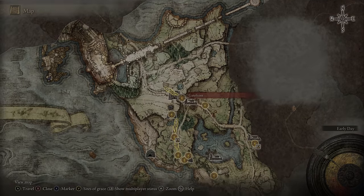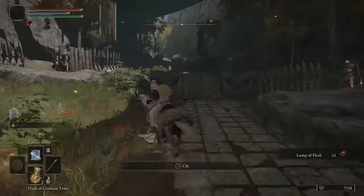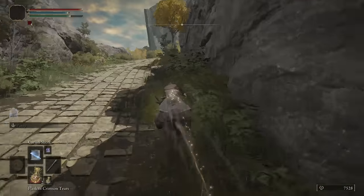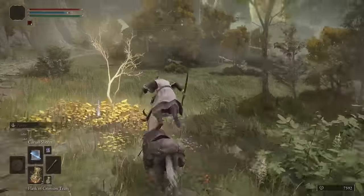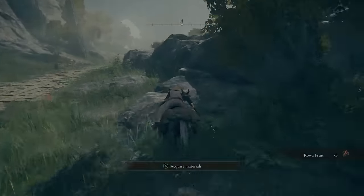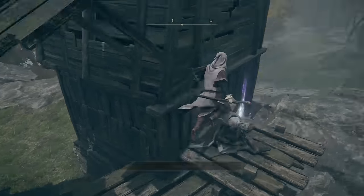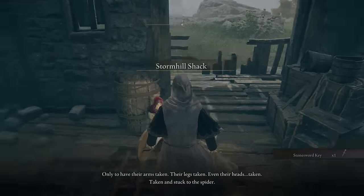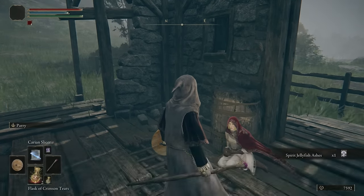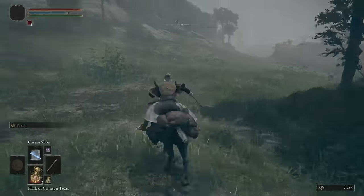Now that we have all our stats, we want to go back to the Gatefront Ruins and grab our first Golden Seed. Go right up here on Stormhill and make our way north. Grab this Grace and then talk to this NPC — this will allow us to upgrade our Summons. Just exhaust her dialog so that way you can start her Quest.